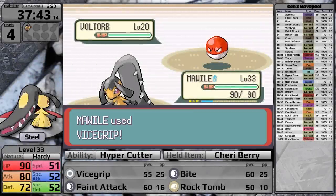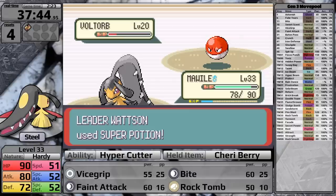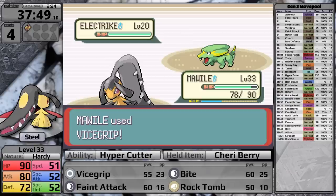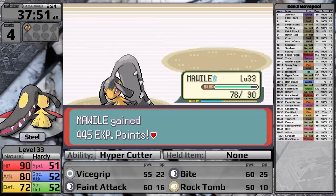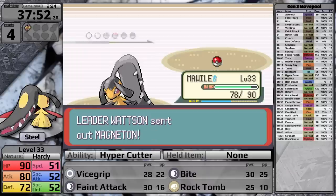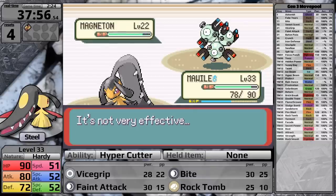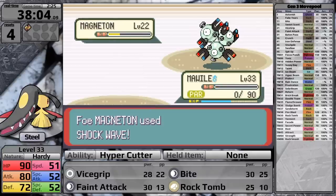Watson leads with Voltorb — Vice Grip doesn't knock it out and he uses a Super Potion, which is actually good because he won't use it on the Magneton later. I knock it out and face Electrike, which goes down in one hit, but that activates Static, paralyzing Mawile and consuming its Cheri Berry. Against the Magneton I go for Feint Attack, which does very little because Steel types resist Dark moves in this generation. It paralyzes me with Thunder Wave, things spiral out of control, and Mawile gets a reset.